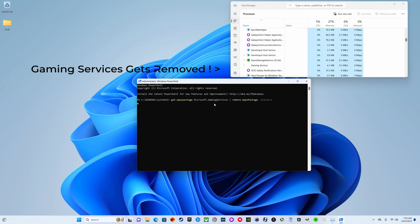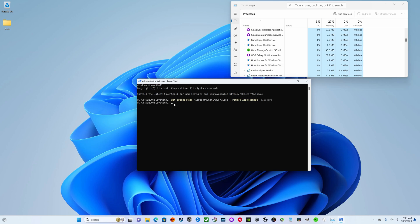Go ahead and hit Enter. Once you get the prompt back, it has successfully done that. As you can see, it removed the Gaming Services task from Task Manager, which means you've successfully uninstalled microsoft.gamingservices.